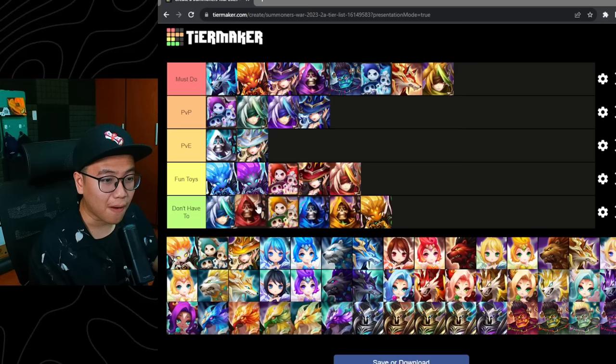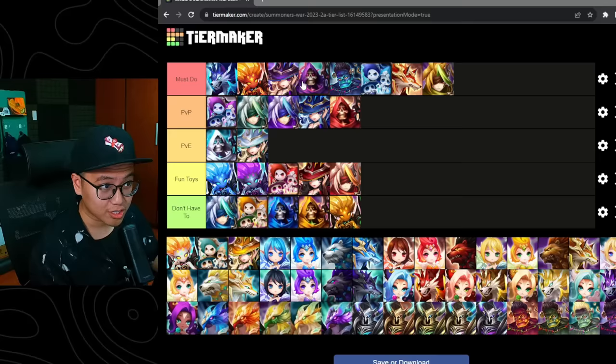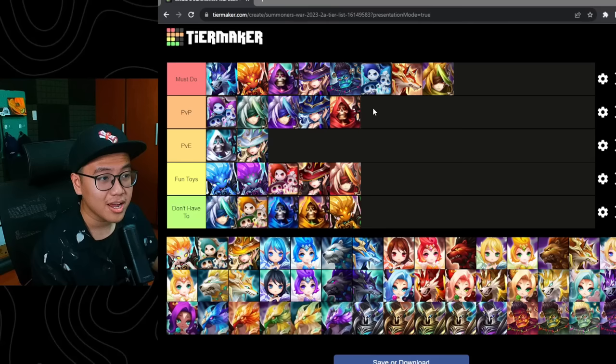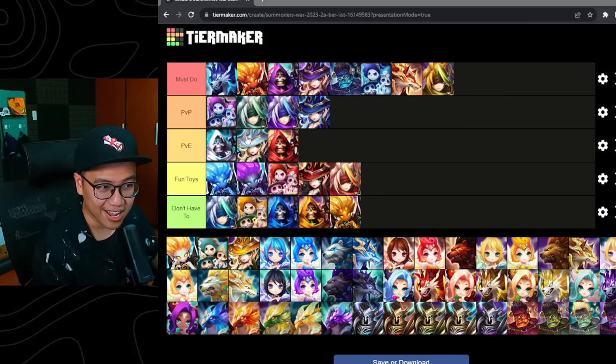Fire Grim Ripper — long gone are the days where he's in the must-do tier. He used to be the best unit for the Giants dungeon. He is actually very good for Siege offense for the dot team — the turn-2 team with LD dots. You put this guy in and the dot damage is absolutely mind-blowing. So I think it's going to be a PvP unit — I've seen him used in a lot of siege offense teams. He's still used in TOA as well, so I'll put him in the PvE tier. He's still okay to use, but not a must-do anymore.